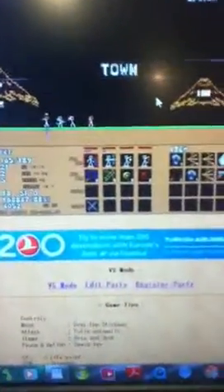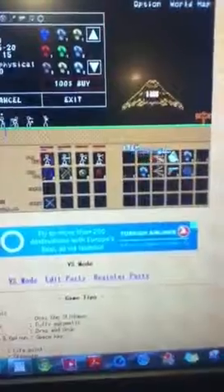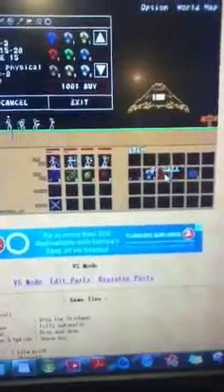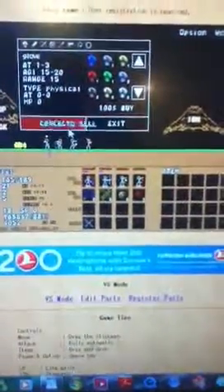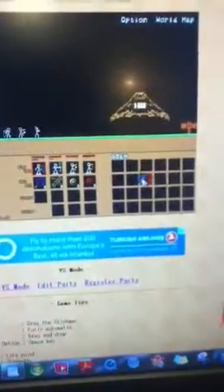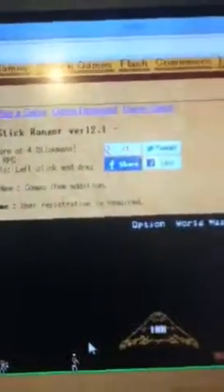I'll catch you guys in the next video — well, at least until I sell all this stuff. I'm selling this even though I do not know what this is, but I'm gonna keep it. Iron metal — I never got it before; mostly one of the updates added it. I forgot to tell you — this is Stick Ranger 12.1, the latest version, and counting. Catch you in the next video. Goodbye.